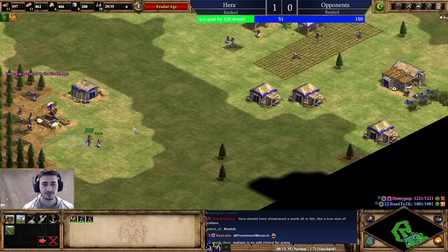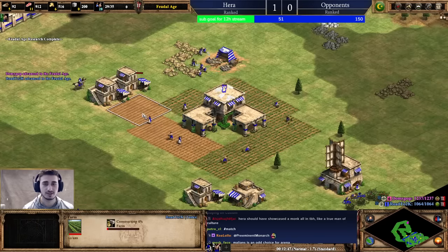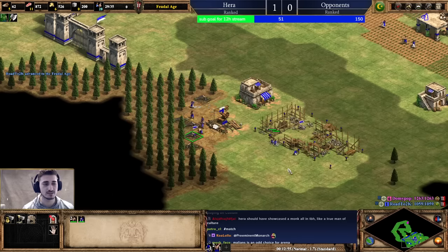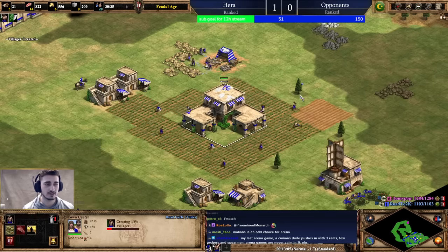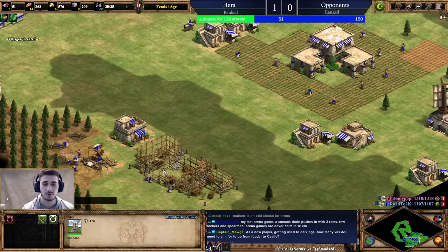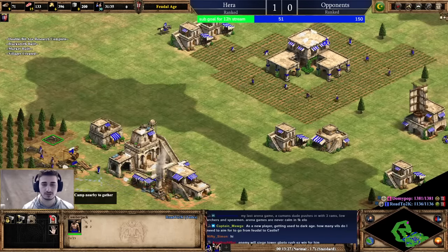I'm going to go ahead and make those with the wood villagers. These guys should have been on farms all this time — I need the food, so we'll just make the farms there. We will get Double Bit Axe — this upgrade pays back in literally five minutes and it's just so worth to pick it up. The rest of the villagers will just make farms. No Horse Collar — this upgrade takes like 20 minutes to pay off, it's not worth it.